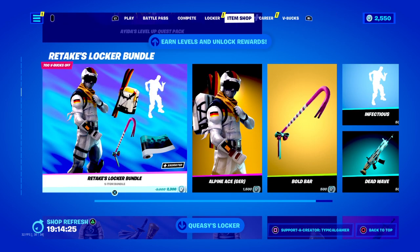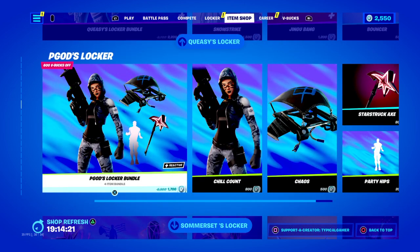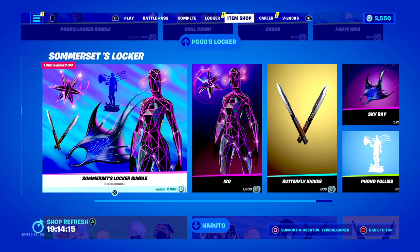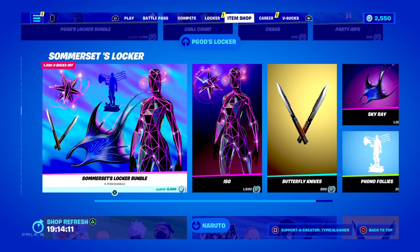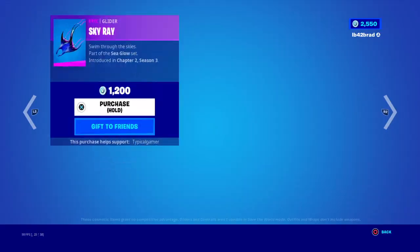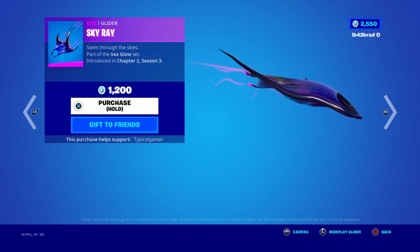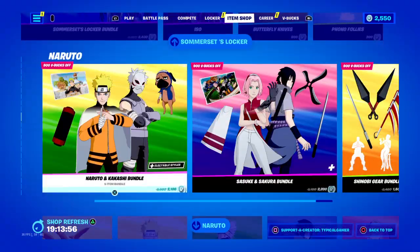We have the Level Up Quest Pack of course, the Retake Soccer Bundle — I already reviewed them in the last video. Do Party Hips though, gotta do Party Hips. No — moving on. Summer Sets Locker Bundle, super cool. I want to see the Sky Rider glider — it looks cool but a little distracting. You ride on top of it — pretty sure that's Naruto stuff.